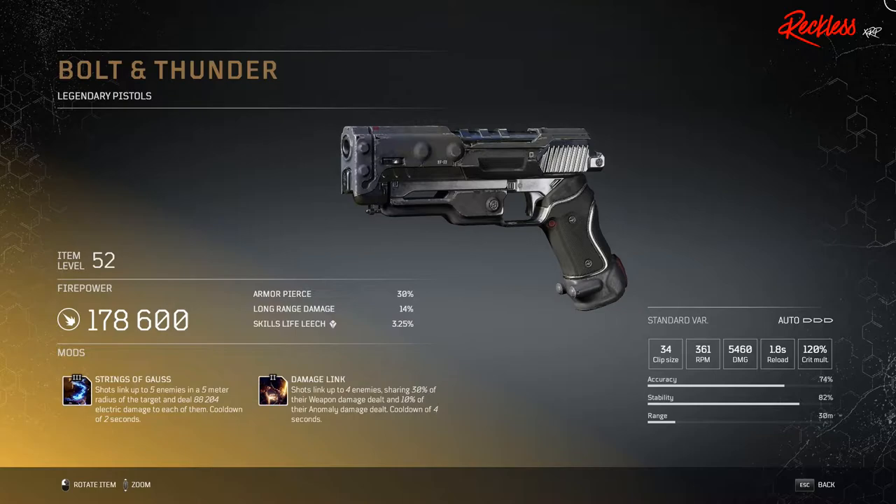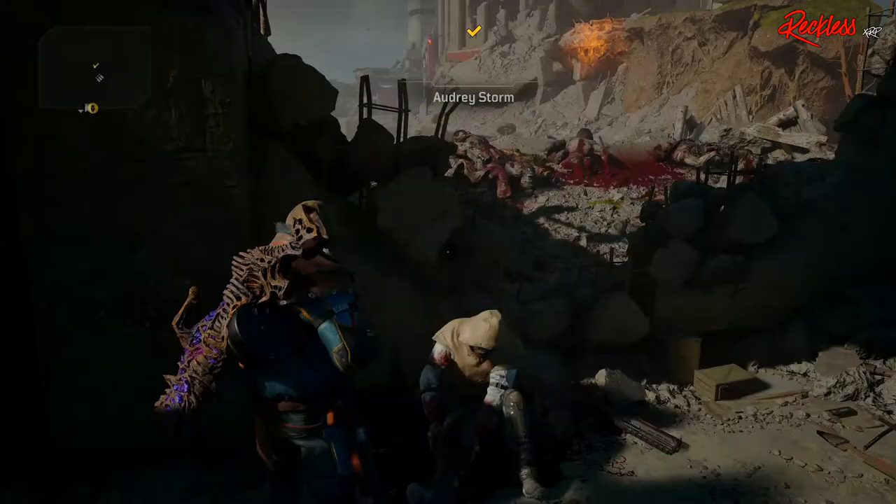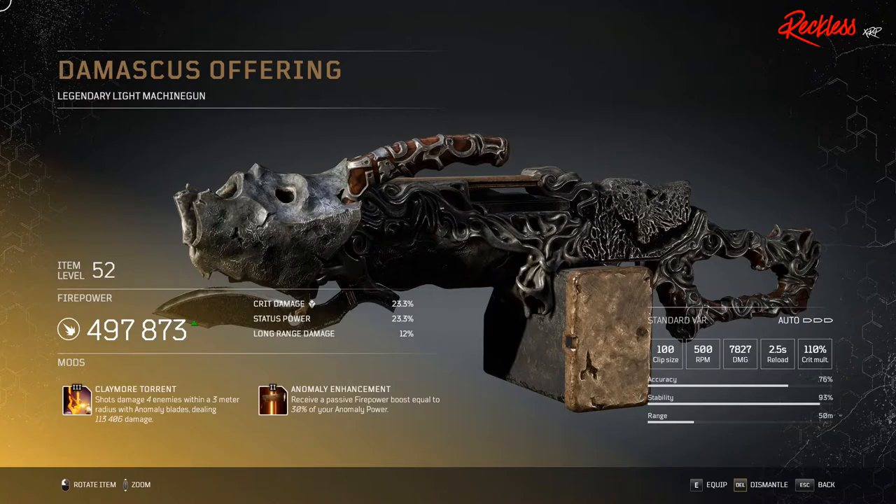Next we have Bolt and Thunder, legendary pistols — so you will be able to dual wield these. The tier 3 mod is called Strings of Gauss, which shots link up two enemies in a 5 meter radius of the target and deal X amount of electric damage to each of them. Then we have Damascus Offering, a legendary light machine gun. The tier 3 mod is called Claymore Turret, which shots damage 4 enemies within a 3 meter radius with anomaly blades dealing X amount of damage.